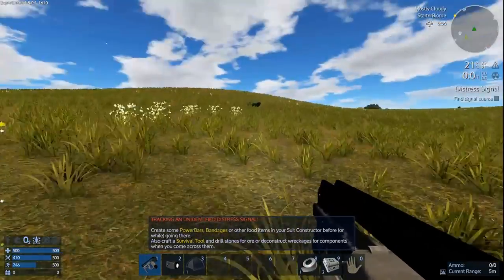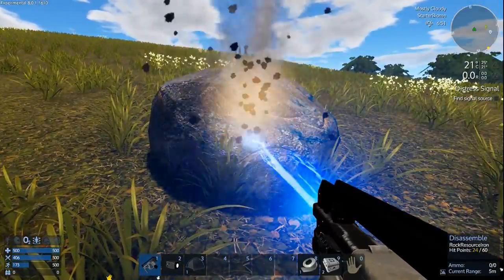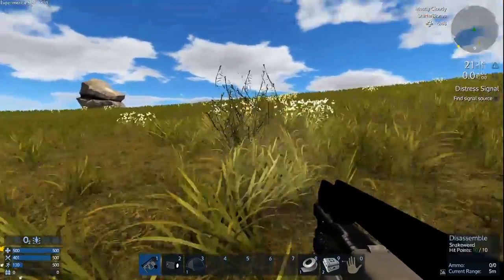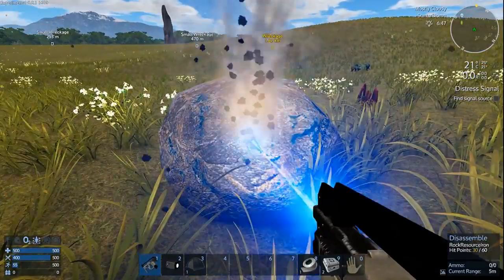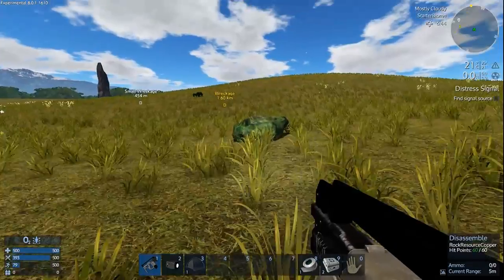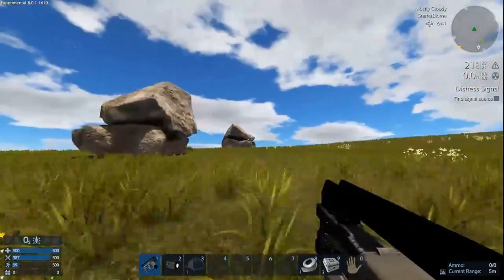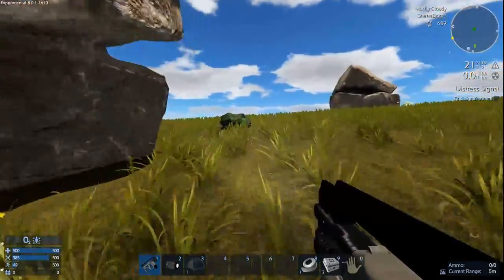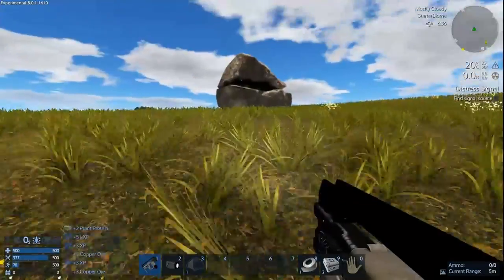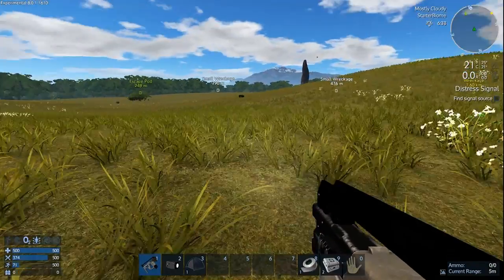We'll make a run for it and see how badly I do with the temperature on hard mode. There are actual real resource rocks here worth stopping for. I'm thinking if we have time and don't need to restart, hopefully this planet has all the Titan parts — apparently there's been a bug with the Robson Protocol where some planets don't generate all the Titan parts. That would be a little frustrating. Look at all that stuff.